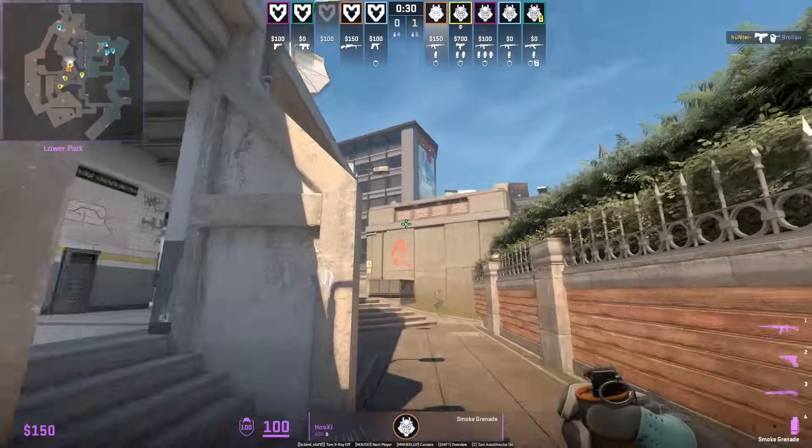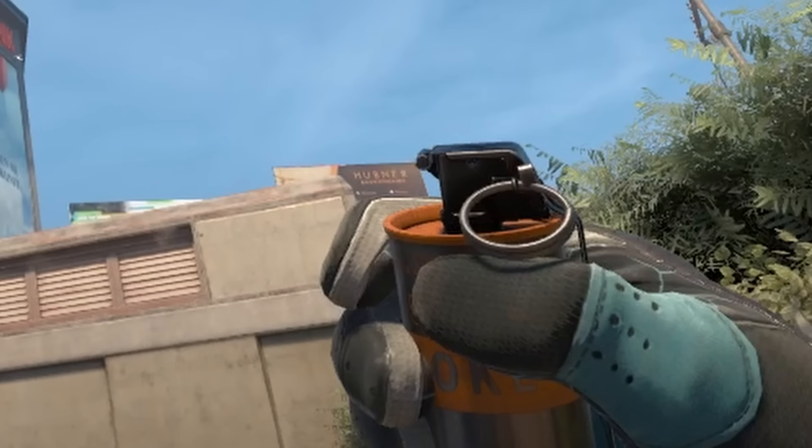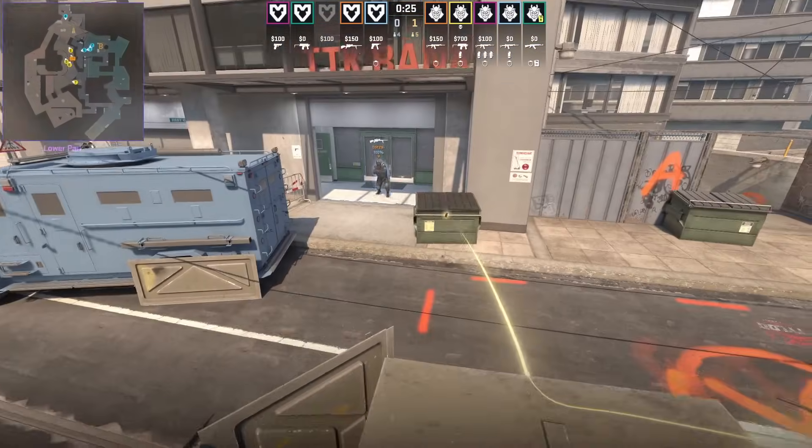Hooksy throws a bank smoke: stand to the right of the wall, put the pin of the smoke top right of the sign, then left click throw.